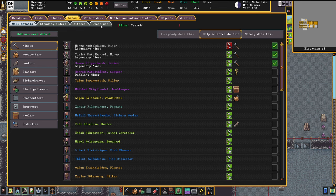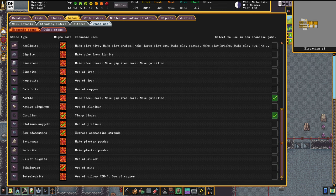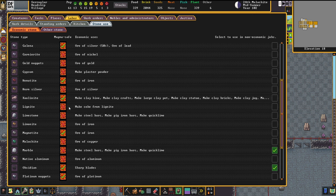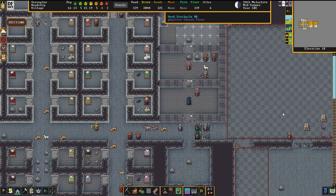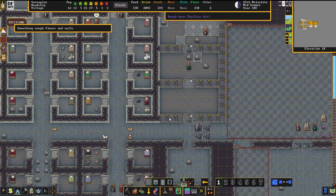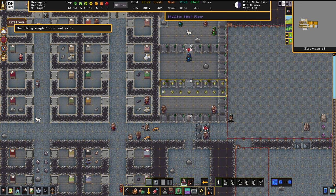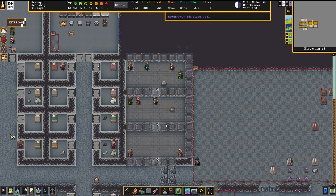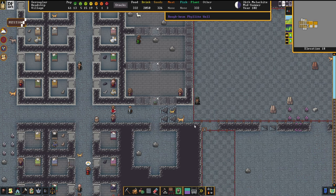One thing should be mentioned: in the stone use tab, you need to allow dwarves to use these stones also in non-economic jobs. For example, if you want to build with dolomite, you would need to put that checkmark in first. Otherwise, it will never be used for these jobs, even if it is available. It's a little quirk — your dwarves want to conserve valuable boulders. But apart from that, the rule of thumb is: the more valuable the material you throw into the apartment, the better.